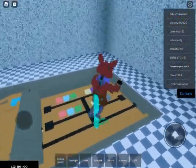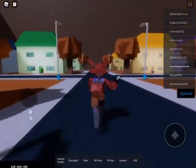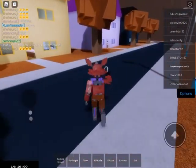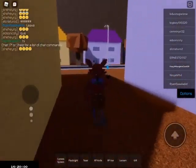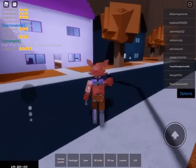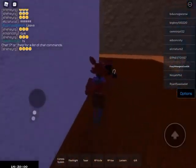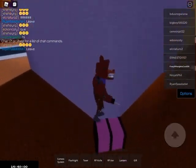The next badge is over by a house that resembles William Afton's from Pizzeria Simulator. I'm pretty sure it's purple — it's hard to tell in the dark. You want to go behind the house and you'll find this purple crate. Touch it and it gives you Toxic Springtrap.